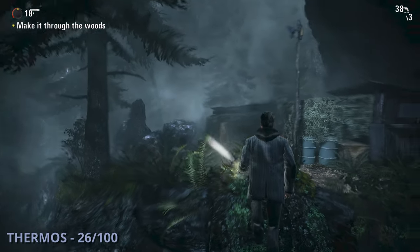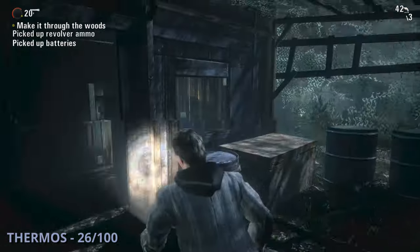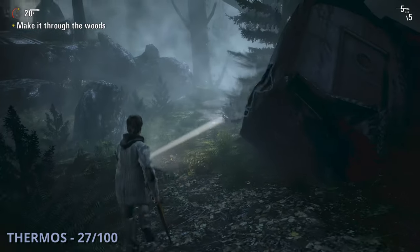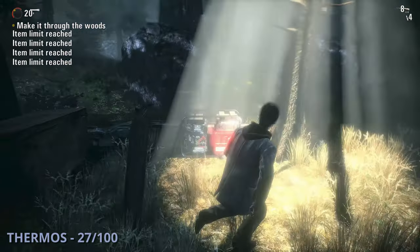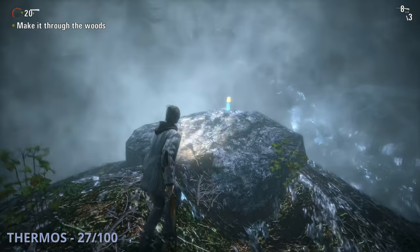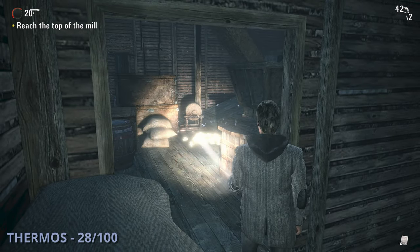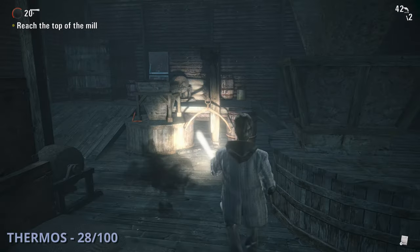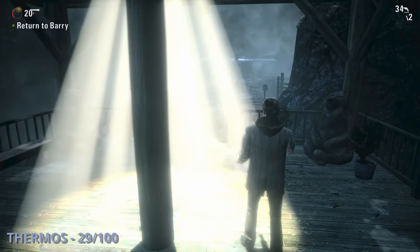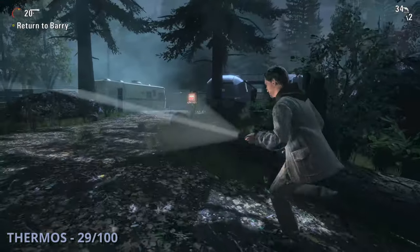Thermos 26 will be after crossing some logs over water — go towards a generator and safe haven, then you'll see a shack where this one should be. The 27th thermos is after you pass the old broken-down plane and get to the next safe haven light — continue forward to the cliff facing the water mill, then turn right and you'll see it. Thermos 28 will be at the mill — after riding the wooden elevator up to the top, grab it from the back corner of the room. The 29th thermos is after the chainsaw enemy fight and a safe haven — go across a bridge to a campground and find it on a picnic table to your right.